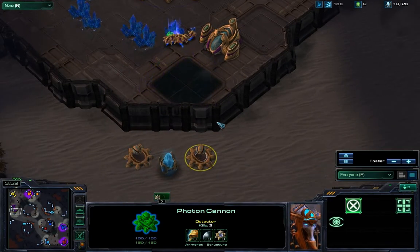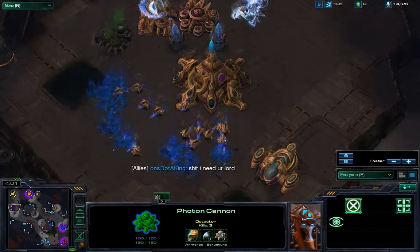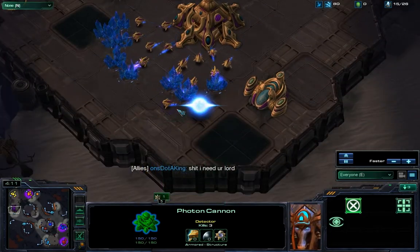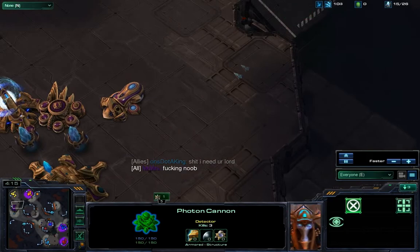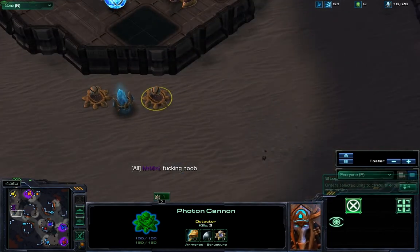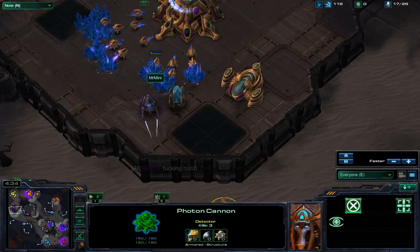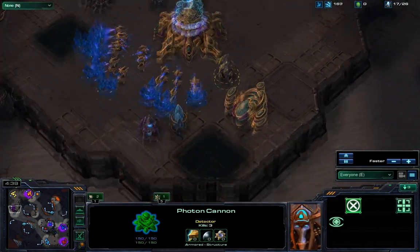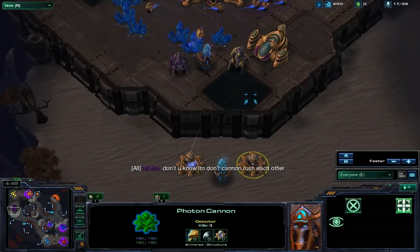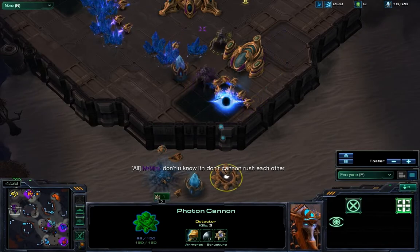Let's see how much damage this cannon rush will do. Mr. Mini has put all his probes on intercepting Doddaking's probe. The probe does not survive, and the cannon will very likely go down too. How many units did the cannon take out? Four probes lost for Mr. Mini, three probes lost for Doddaking. The advantage isn't wide because Doddaking lost one fewer probe, but he's got two cannons and a pylon susceptible to high-ground attack — Mr. Mini's stalker joins in, then another stalker from Hazard Z. The cannon rush fails.